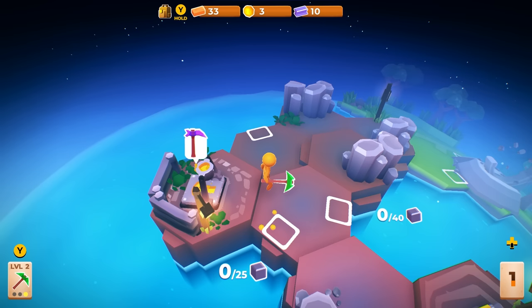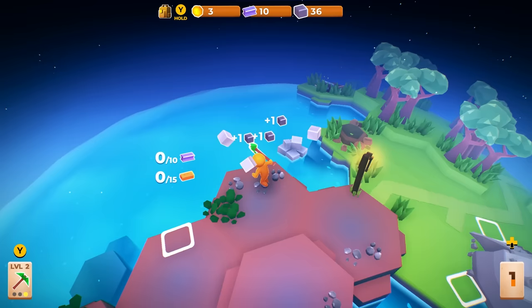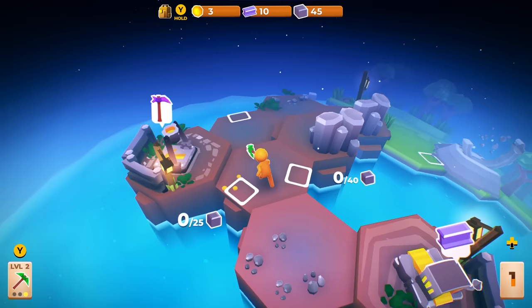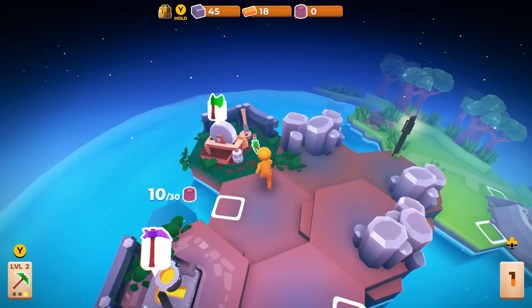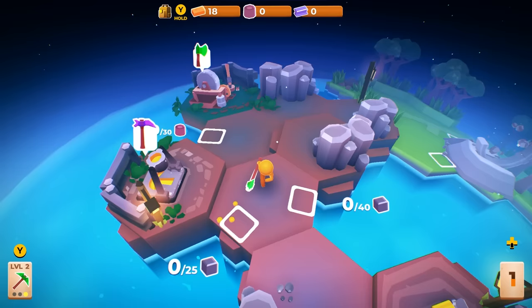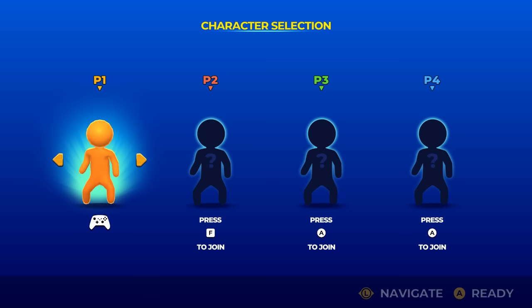So I can upgrade my pickaxe — in fact, I'll just do that right now. Now I can, I imagine, break these even faster. Very cool. I probably need some more of the wooden board things. I've got enough — nice. Upgrade my axe too. That's going to need even more wooden boards and even more stuff. I think this is a good point to transition — let me go ahead and set up the multiplayer.